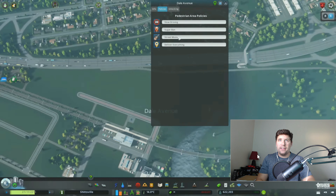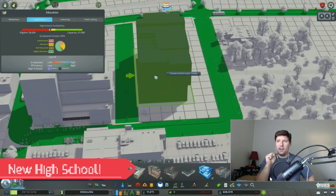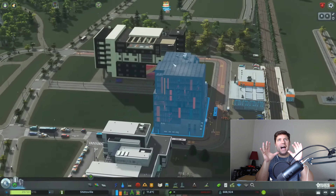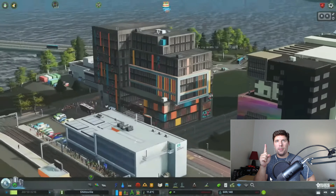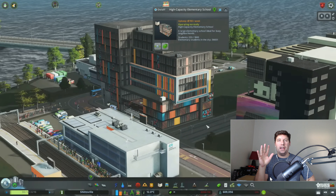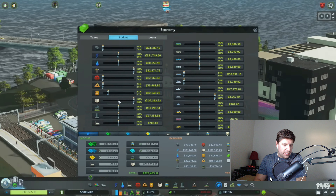If you get to the 34:14 part, you're going to see a couple of brand new high schools. When I did my first sneak peek review I thought these were going to be medium-sized residential buildings, but no — these are modern high schools. They look fantastic, and I think they will look great in a downtown area. I really love what they did with those high schools.